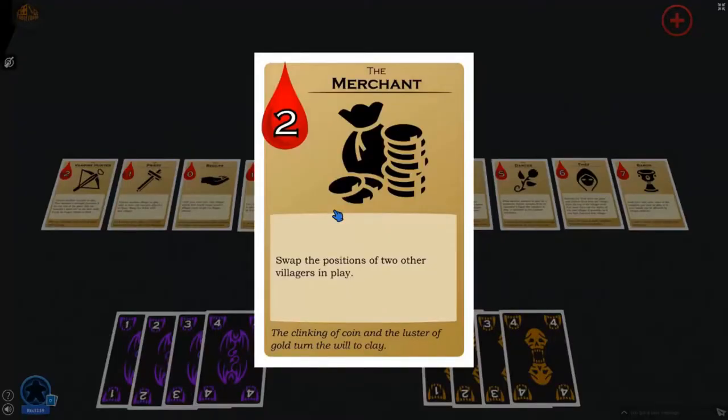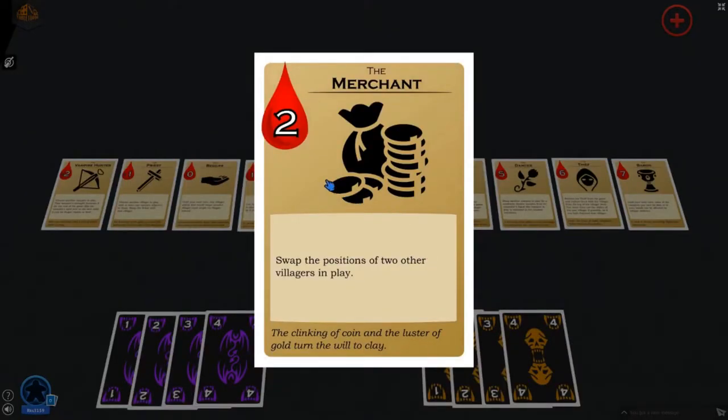There are two important parts of a villager card. The first is their blood power, which determines how many points they're worth when a vampire eventually feeds upon them. The second is their unique ability, which vampires can utilize by charming them.